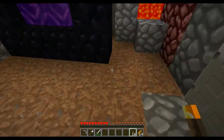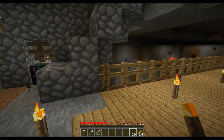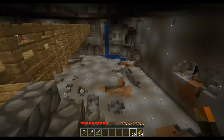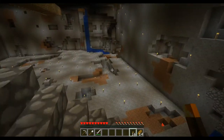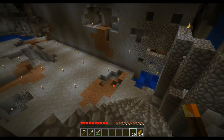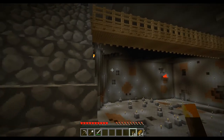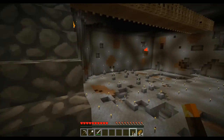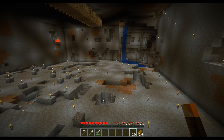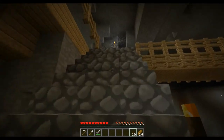Here we are at my first base. This is literally a strip mine — this is what a strip mine should look like, not the horizontal slices everybody talks about. This is a strip mine, also known as a quarry mine. In Minecraft terms, you literally remove every single block from the area. I've been trying to gather enough cobblestone and resources to build just about anything I want.